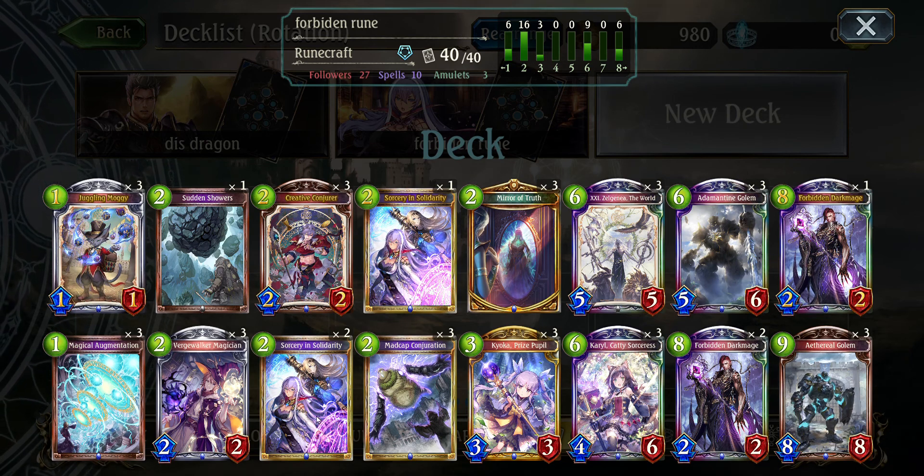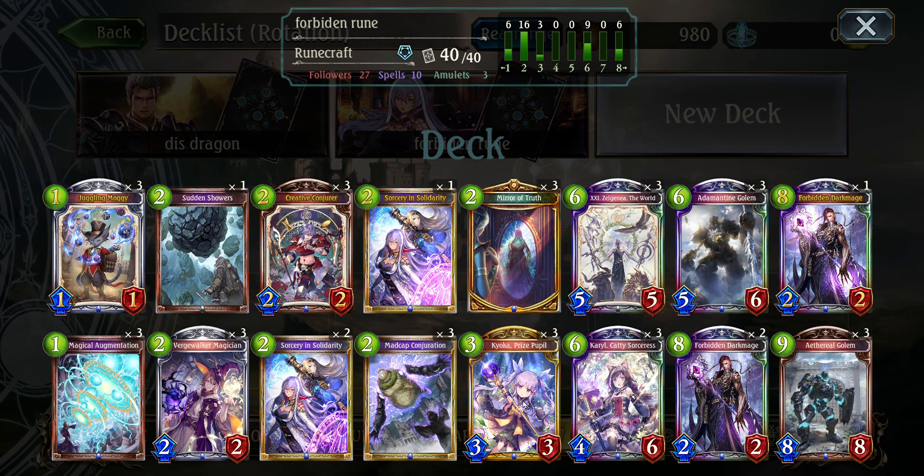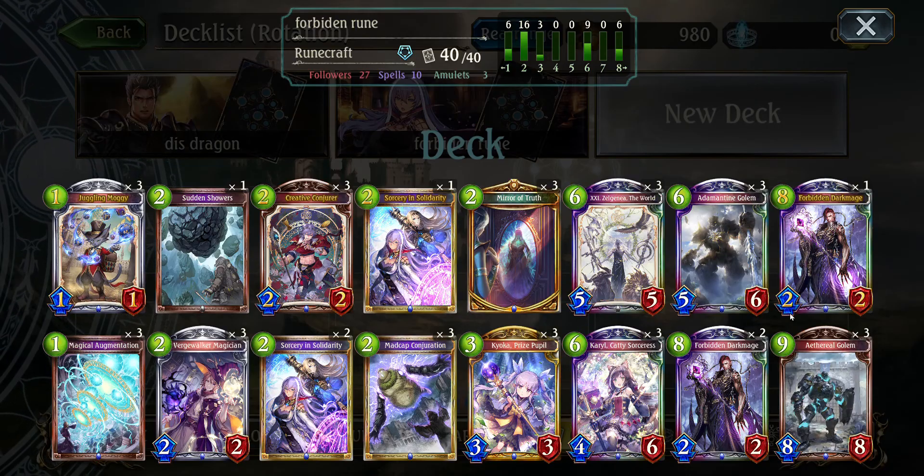For the win condition, Magal Augmentation is for destroying your amulets — you'll deal some damage to your enemy, control the board, and get Forbidden Dark Mage with his attack boosted. We have Birch Walker for clearing boards, and the search card. Madcap is mostly for clearing boards but you can draw into stuff. Pride Pupil is in here mostly for her Union Burst. Carla is the main win condition, and then this card is a quick way to clear a board and destroy Earth Sigils — basically you can deal damage to all enemy followers, so it's very good.